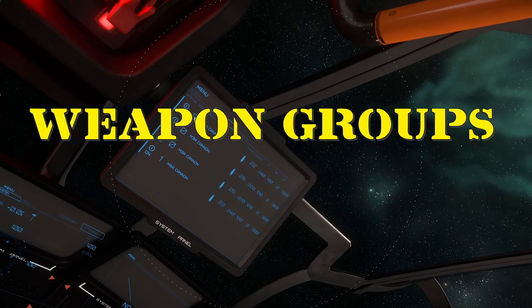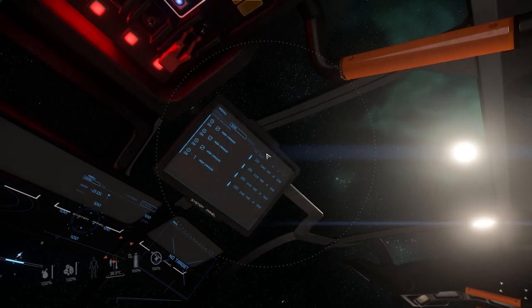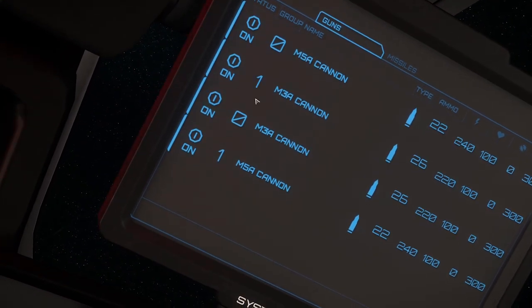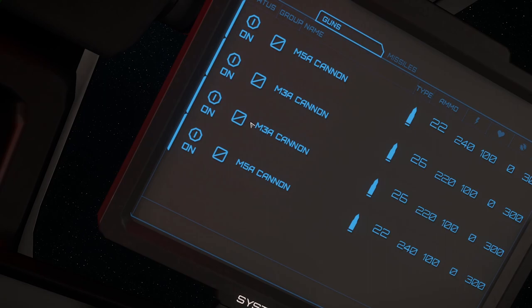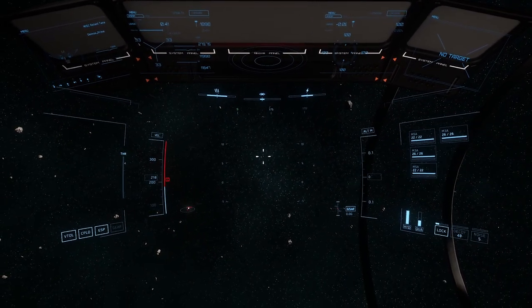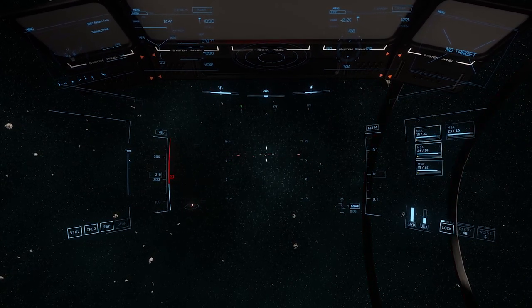If you take a look at your weapons monitor and open the guns tab, you will notice a list of your ship's equipped weapons with some information on them. One of these pieces of information is the group number, consisting of the numbers 0 and 1. Group 0 represents the weapons fired when pressing the left mouse button; Group 1 refers to the group fired with the right mouse button. Putting three cannons to group 0 and the remaining cannon to group 1 gives you the ability to shoot those guns apart from each other.